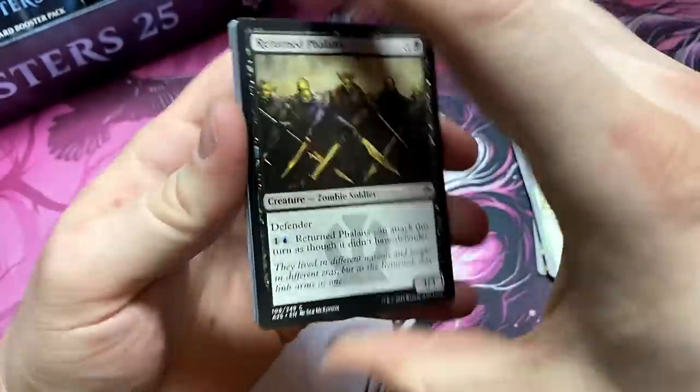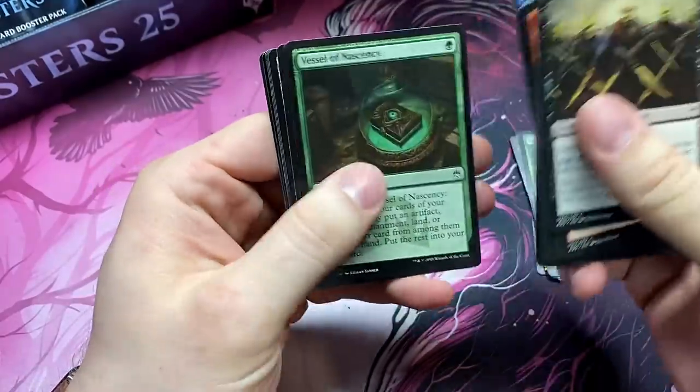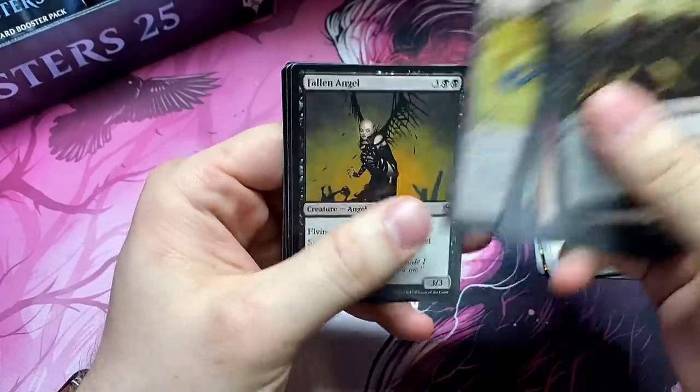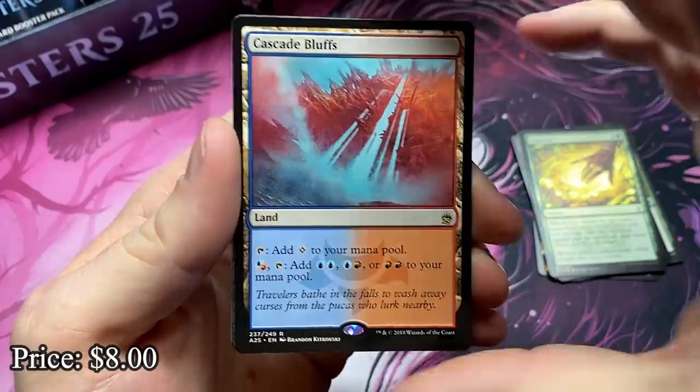Let's get that first Mythic out of the way. Come on, Jace. Chalice of the Void. Something amazing. Let's get it right now. Quicksand. Fallen Angel. The Cascade Bluffs — that's right. We got the Filter Lands in here.